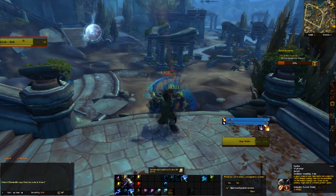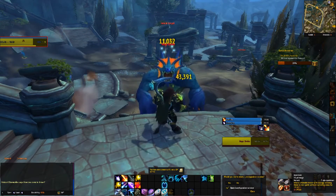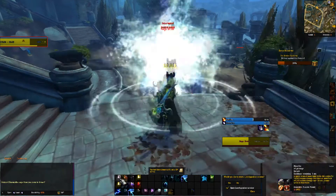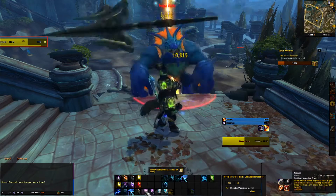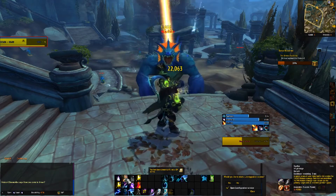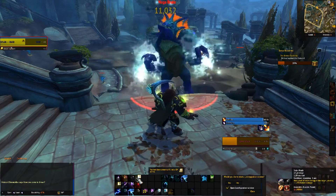The Nightmare Whelpling, which is a 1% drop from Yashandra in Emerald Nightmare Raid. The Fosserell Bile Larva, which is a very low drop rate from Skinning Mobs in Argus. So if you're a Skinner, go ahead and get started on that.